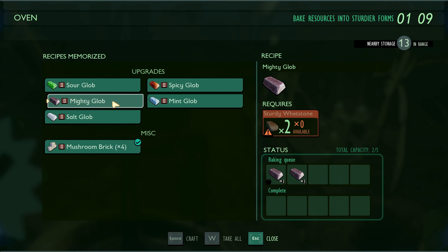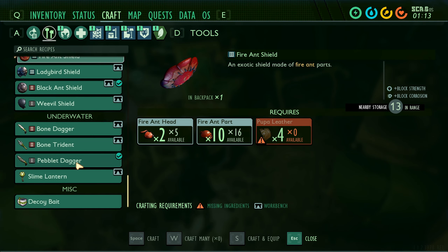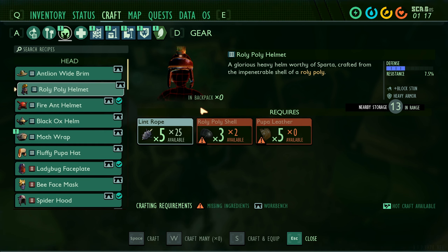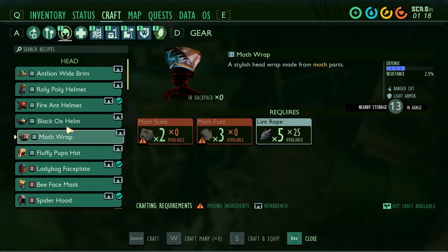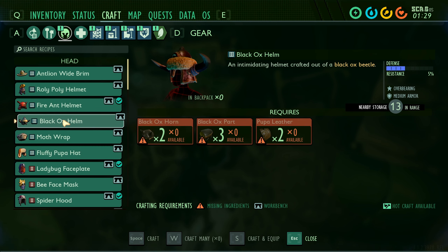Okay, get more muddy globs. Maybe I should consider getting a different pair of armor, if only to diversify it, because we do have the resources to upgrade a full set of armor. Moth wrap... range cut... what? Fluffy pupa hat? Hauling strength — could use that. What is this? Overbearing? Like, what does this even mean in the context of this game? That continues to be one of my biggest complaints — the lack of information here.